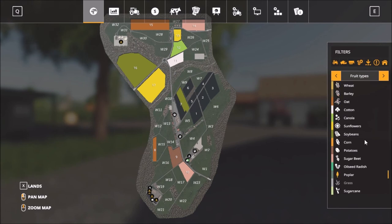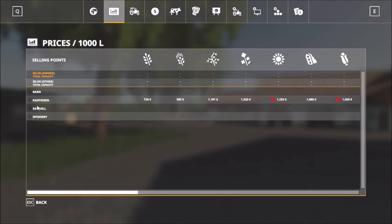Standard food types on the map — nothing additional. So let's see the sell points. We have the barn, the refinery, the sawmill, and the spinnery. Those are the four sell points.